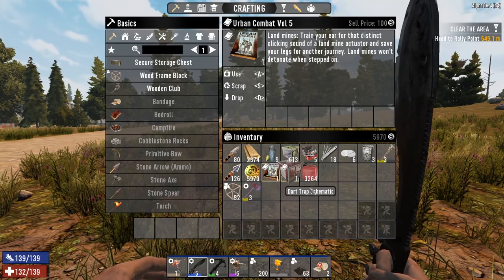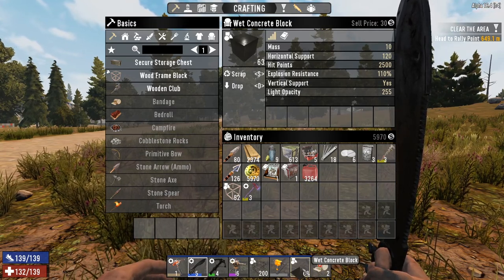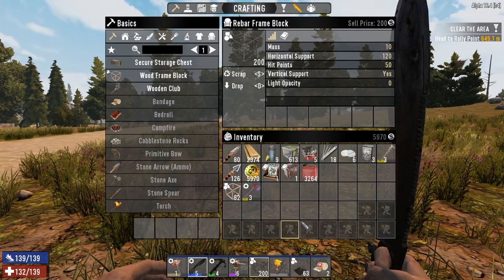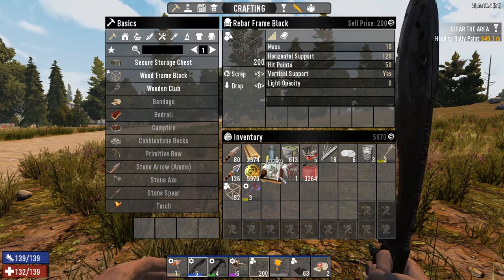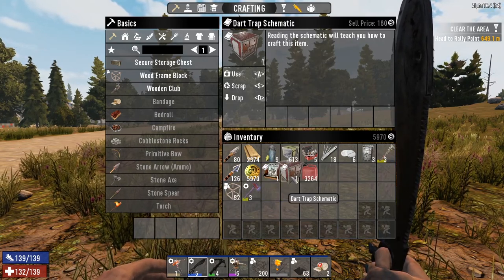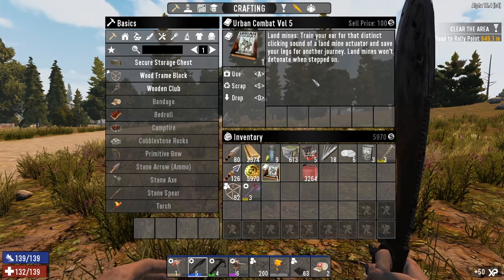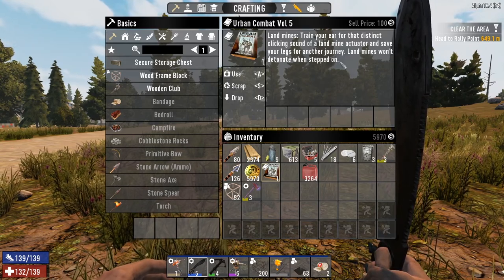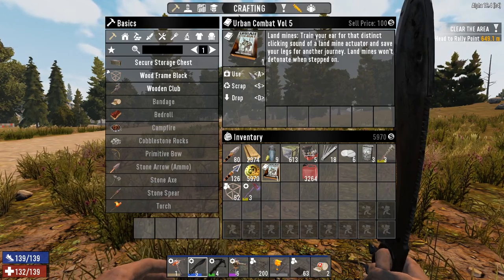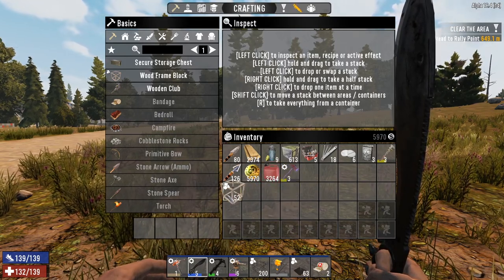I forgot to show you guys the books. We did end up going back home and picking up some wet concrete blocks that we were making, so hopefully we'll be able to put those down and use them in conjunction with our rebar frames. I don't have any concrete mix right now but I'll get it soon. The books we bought: the dart trap schematic — excellent, that's going to be really nice — and this one: landmines won't detonate when stepped on. That is incredible, no more worrying about landmines. I'm not sure if that means when you're on a vehicle or not, but that's excellent.